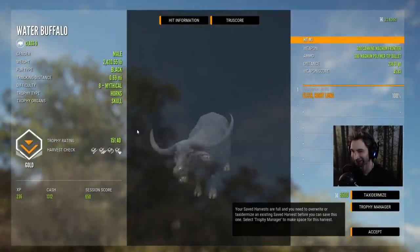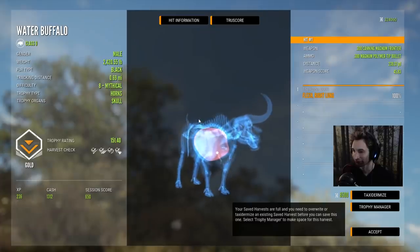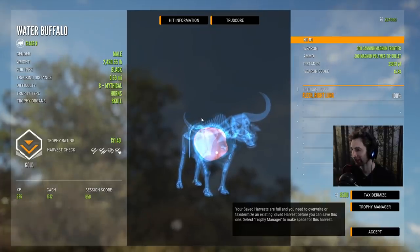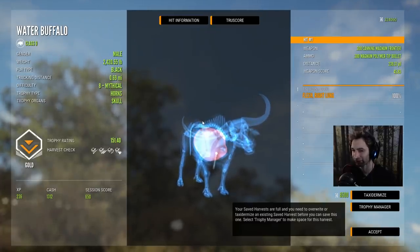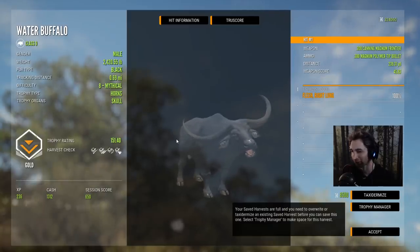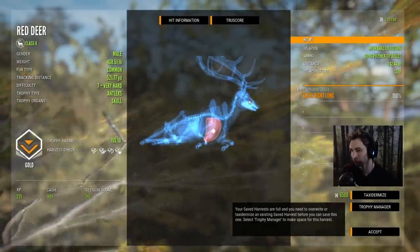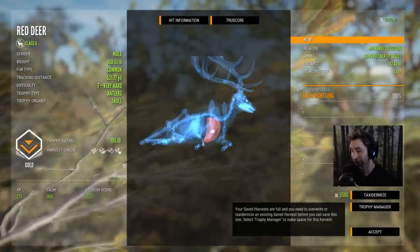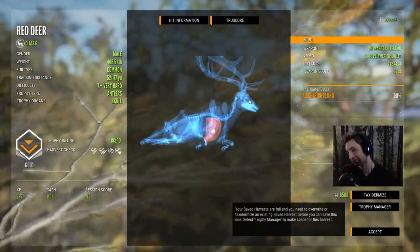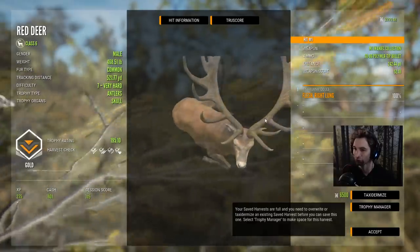I thought that was a six and it ended up being a mythical. We went for heart but hit right behind it at 239 yards — a 151 mythical is not a bad water buffalo. Yeah, that would have hit heart, I had a feeling we didn't get enough penetration and I was right. Honestly we placed it right exactly where I wanted it, just didn't quite get enough penetration. Still an awesome stag though.